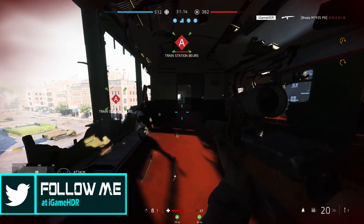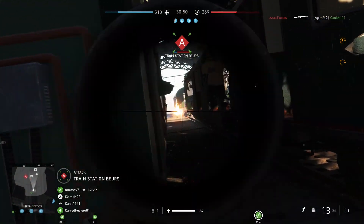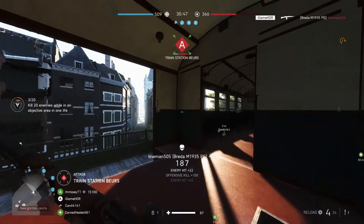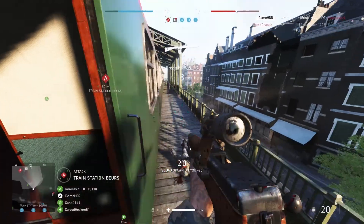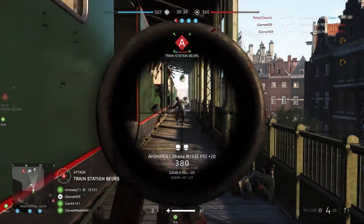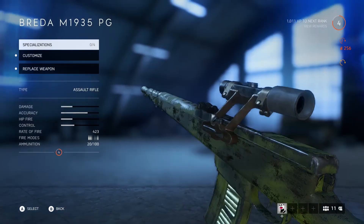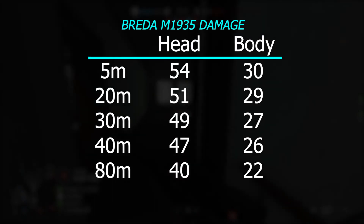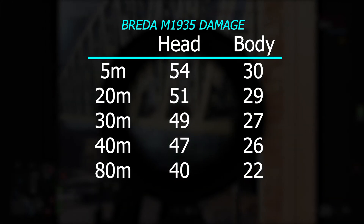So with a little history out of the way let's get into the stats. Although the real-life Breda was not the perfect gun for war, it is likely the most versatile weapon within the assault class that can adapt to multiple play styles depending on how you set it up. At stock, the Breda M1935 starts at a rate of fire of 423 rounds per minute, houses 20 rounds in the mag with 100 max on your person, and has the slowest reload speed of all automatic rifles at 3.6 seconds. But where this gun shines is how hard it hits — between 5 and 20 meters the M1935 averages 53 damage to the head and 30 to the body.